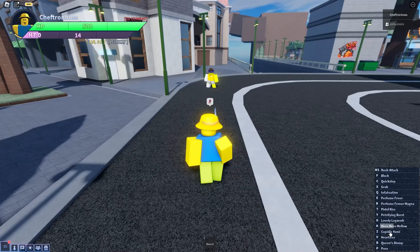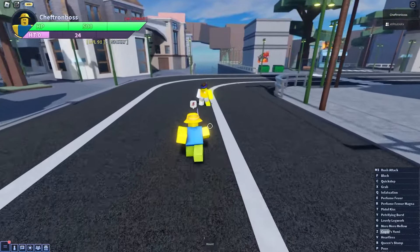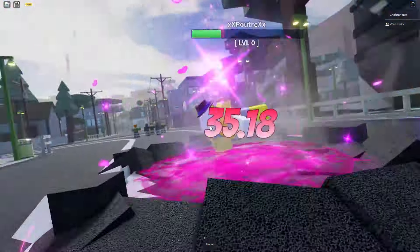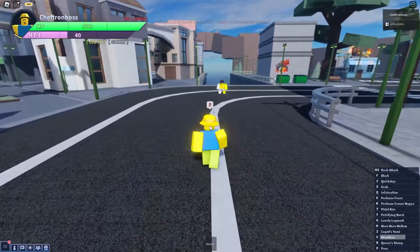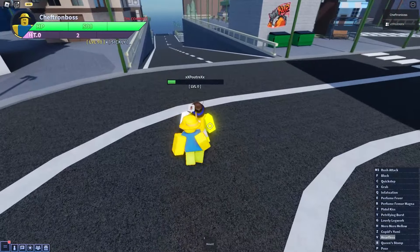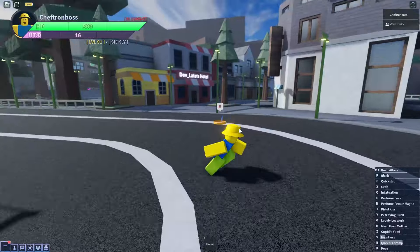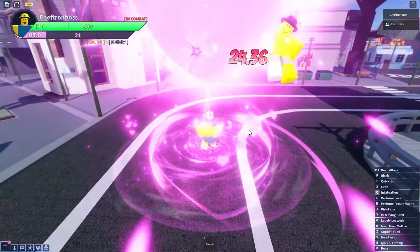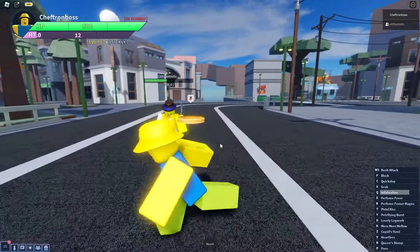Then you've got Mero Mero Mello - it costs meter but it's very useful to deal damage in a big area. Then you've got Cupid's Yumi where you shoot an arrow. Then there's heartless which is the beatdown - you're spinning around kicking the opponent, very useful to deal a lot of damage quickly. Then you've got Queen stomp which is another grand move. Finally, infatuation summons a big heart, makes the opponent spin, and does a big amount of damage for such a small move.